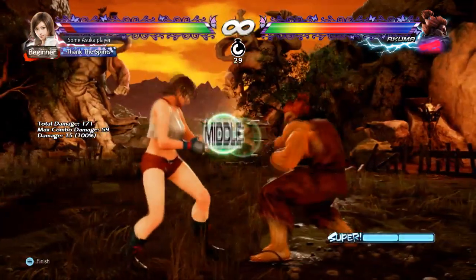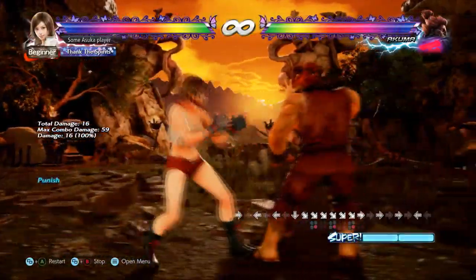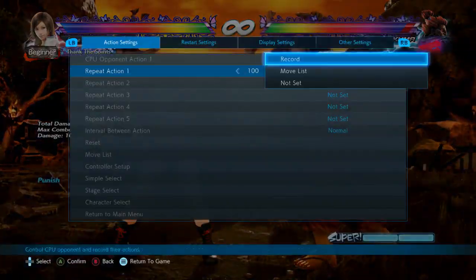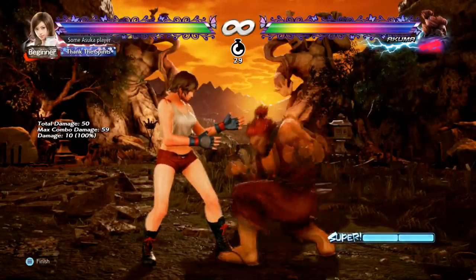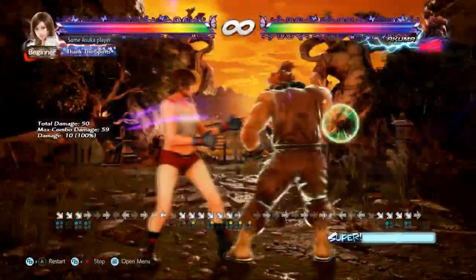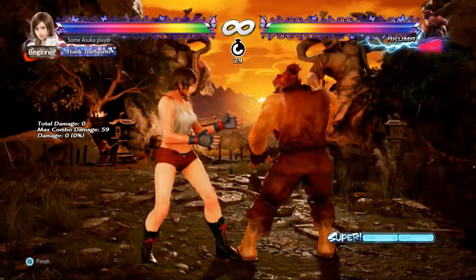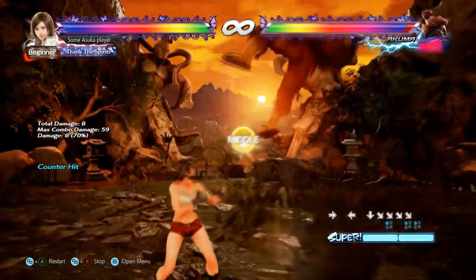Down 1,2: if he does this on its own we can punish with a 12 or 13 frame move. However, he can cancel into fireball to interrupt your punish, so watch for that. He can also cancel into demon flip, but forward 4 will handle that.